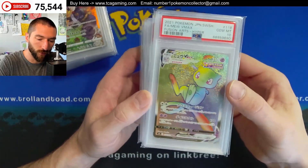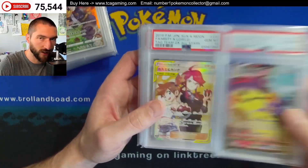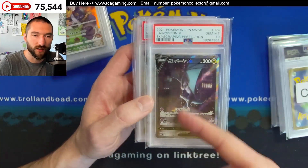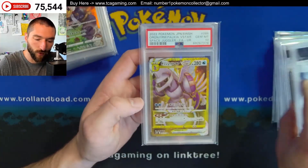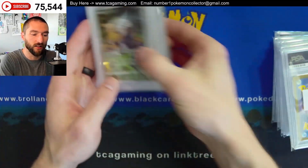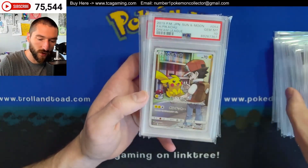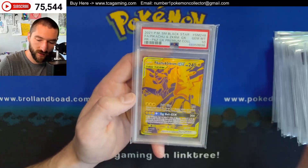This looks really cool for a Hyper Rare. Got the Mimikyu VMAX. These are technically trainer galleries — they're an official subset, but like this one right here with the set number, we call it an alternate art. The Boltund V, I guess. Got the Origin Form Palkia V and the Secret Rare. Then we have some Sleepy Pikas, got the Pretend Comedian Pikachu, got some Pikachu VMAXs plus the Gold.